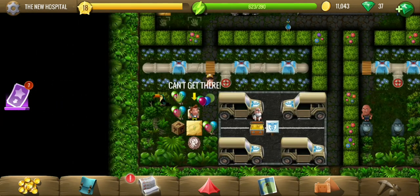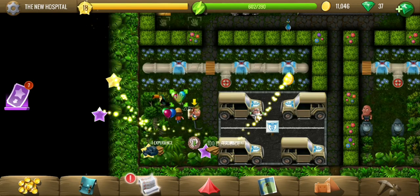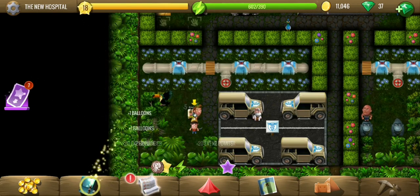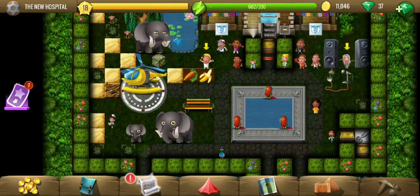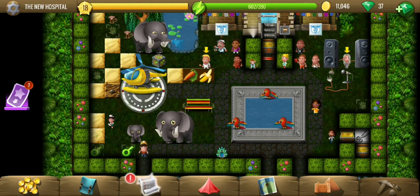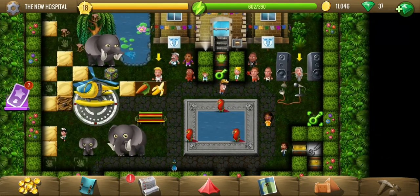Next we have to decorate the grounds with the balloons. We have four balloons and we need to find four spots where we can place them — they are marked by hand symbols. Then we also have to feed the animals; these corners might be the ones for balloons.